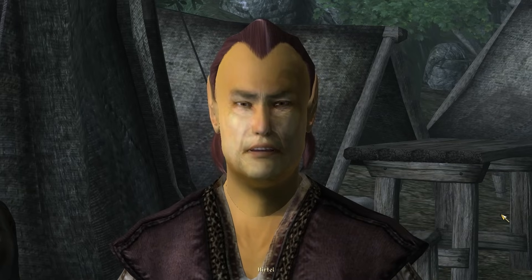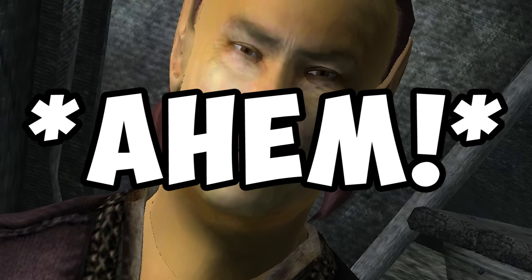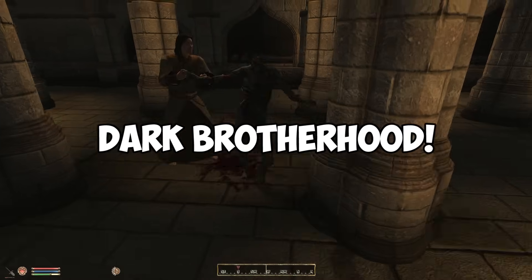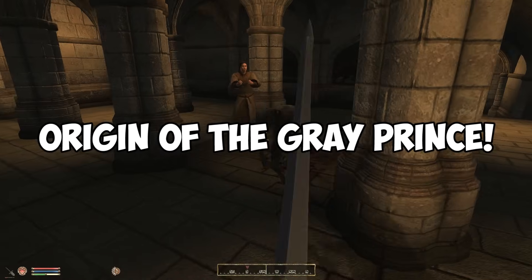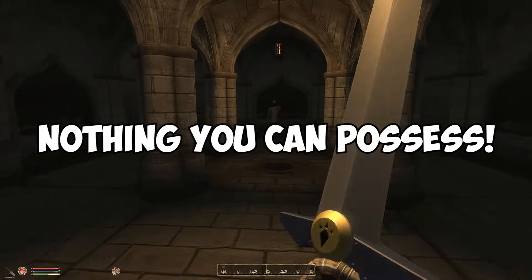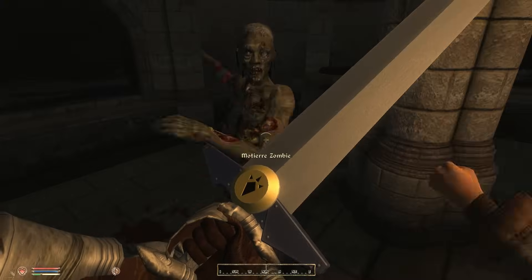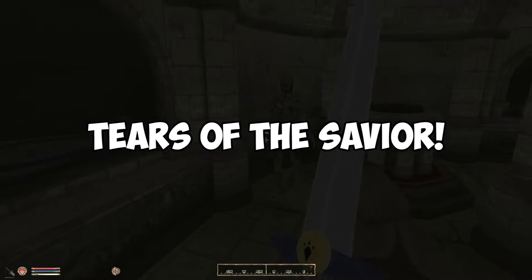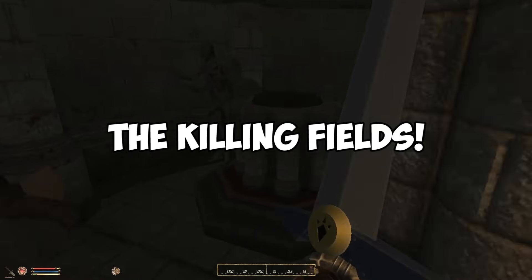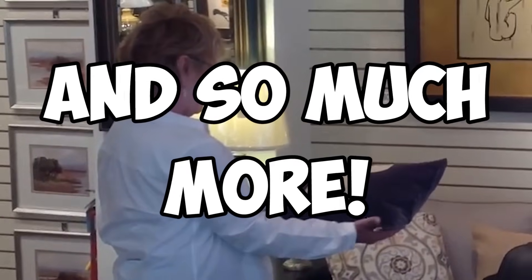There's a lot of side quests in Oblivion — for example, the Fighters Guild, Mages Guild, Thieves Guild, Dark Brotherhood, Arena, Origin of the Grey Prince, An Unexpected Voyage, The Collector, Caught in the Hunt, Nothing You Can Possess, Lifting the Veil, Legacy Lost, The Battle for Castle Kvatch, Tears of the Savior, The Siren's Deception, Where Spirits Have Lease, The Killing Field, and so much more.